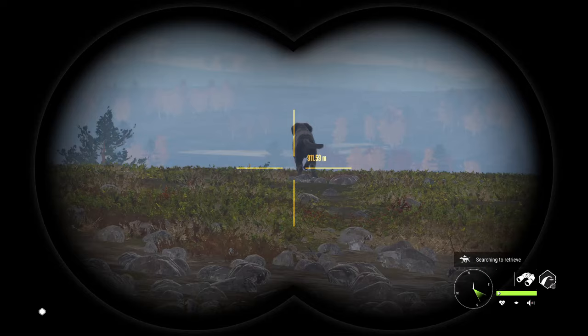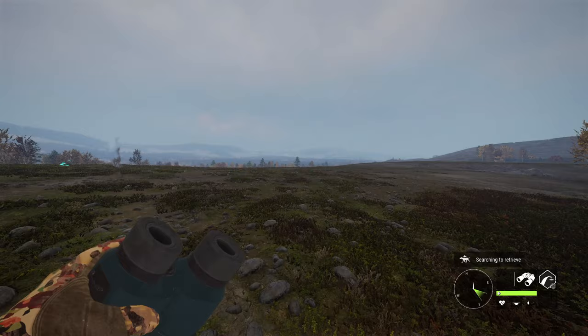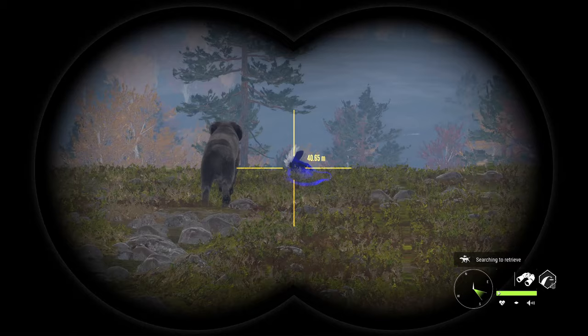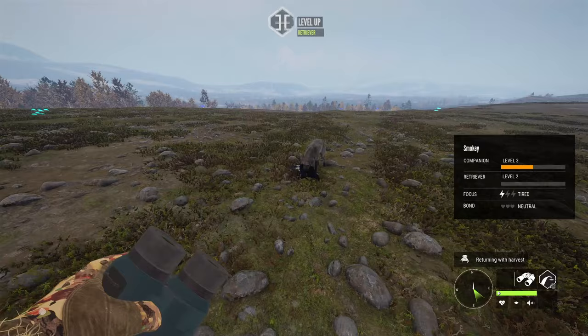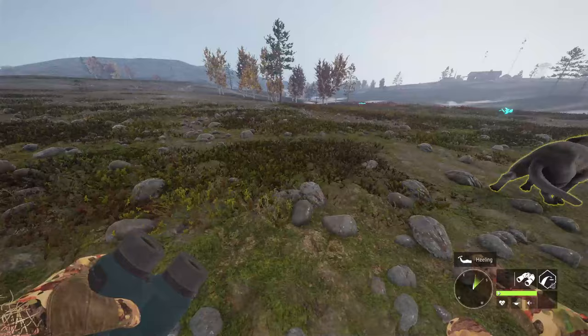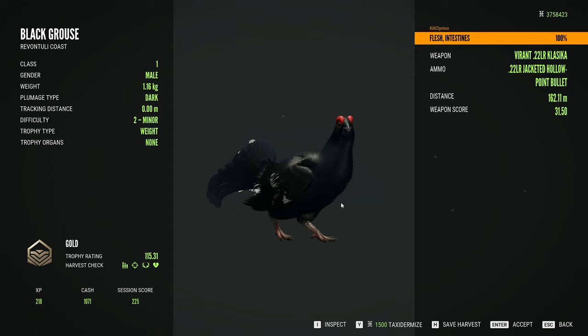There he goes. Come on — bring it back to me, buddy. You got this. Okay, so you've got to be pretty close. That's like 50 meters away. There we go — he got it! He picked that thing right up. So the highlight stays on the animal while he's carrying it until he gets close — that's interesting. I kind of would like to see that changed, take the highlight off so we can actually just see him running with the animal. But that's pretty cool, man. Dropped it right in front of me, and it's a gold — 115. It's a pretty big one actually. Very nice.